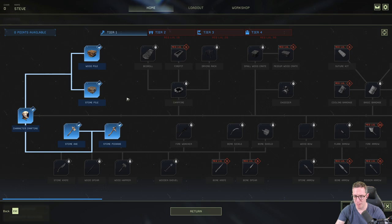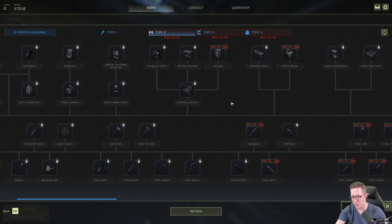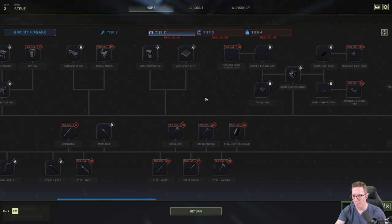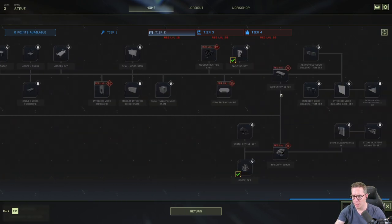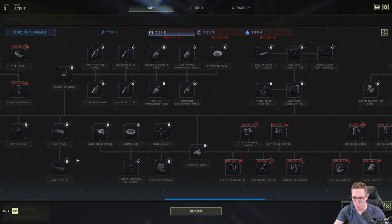Tier one is all the basic items. Tier two is really around crafting — you get a crafting bench which allows you to make reservoirs, radios, cooking stations, skinning benches, and if you want to do planting you can do farming and fishing. You can also do masonry for stone building and carpentry. There's also a textile bench which allows you to do animal mounts, so you can actually tame animals and ride them in the game.